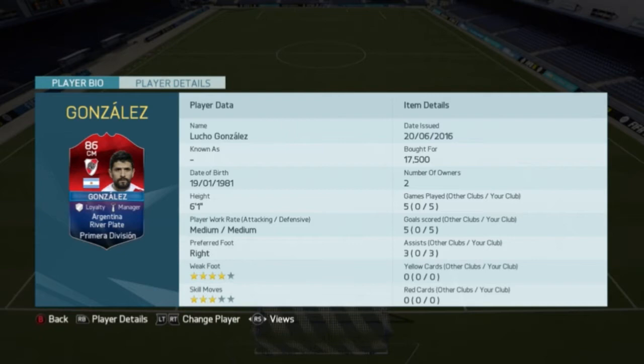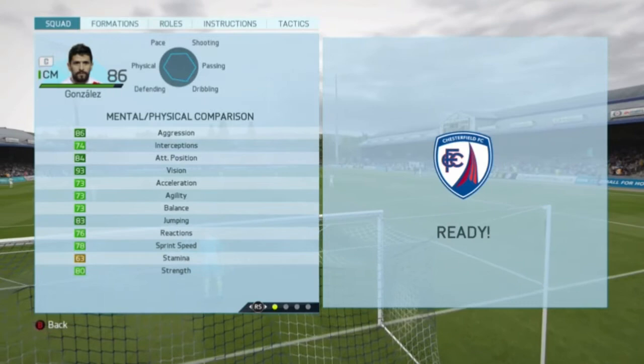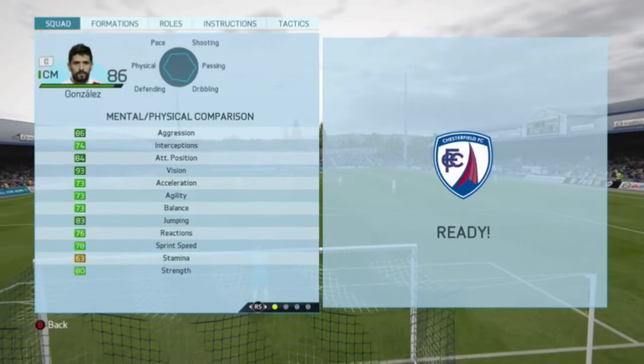Let's get into his in-game stats. His mental and physical stats are 86 aggression, 84 attack positioning, 93 vision, 83 jumping, and 80 strength.